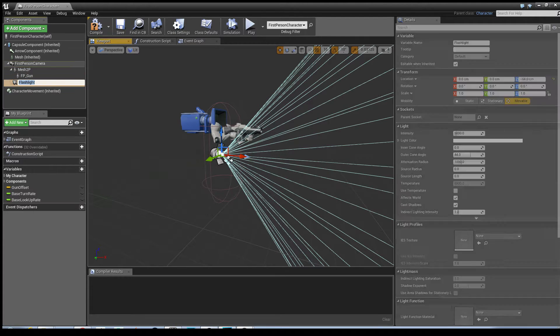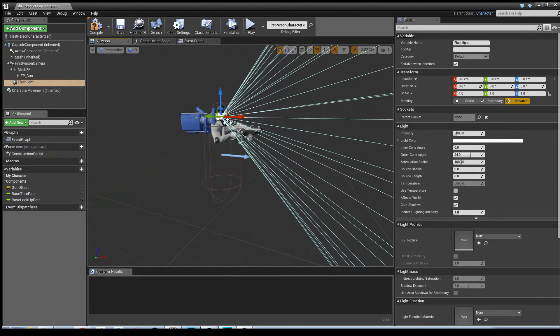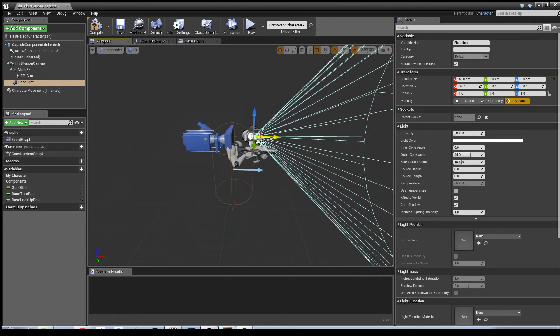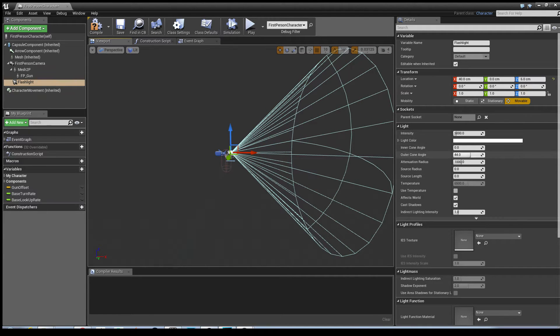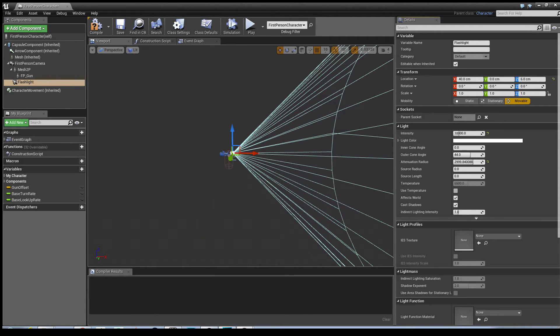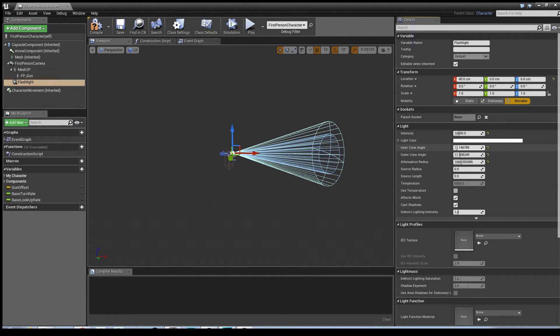What we might want to do is attach it to the First Person Camera so that it follows the camera. We'll then move it into position. With it being the first person character, you're better off pushing it slightly out of the camera so the torch goes over the gun - that way the light doesn't bounce off the gun and cause reflections back into the camera. Once that's set up, go into settings to adjust intensity. I'm going to double it to 10,000 to make it brighter, increase the range under Attenuation Radius, and bring the inner cone down.